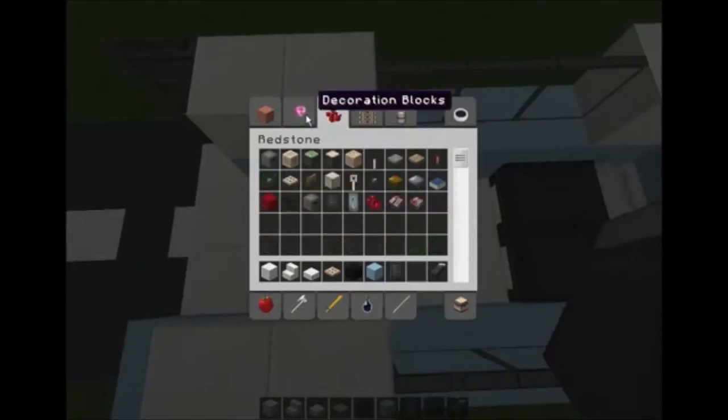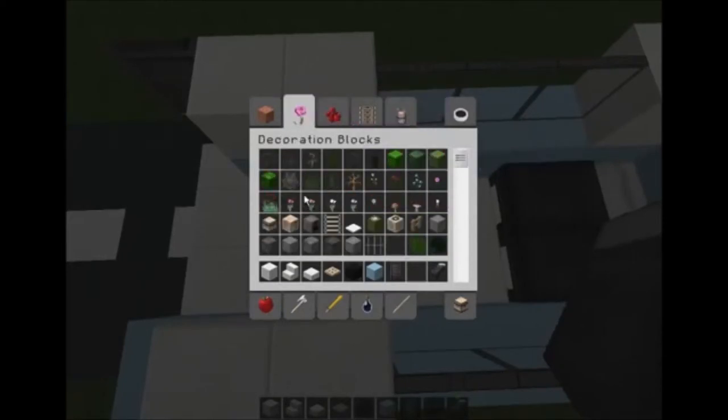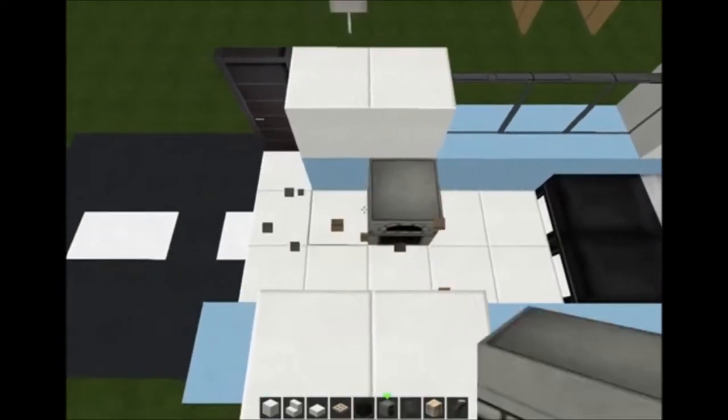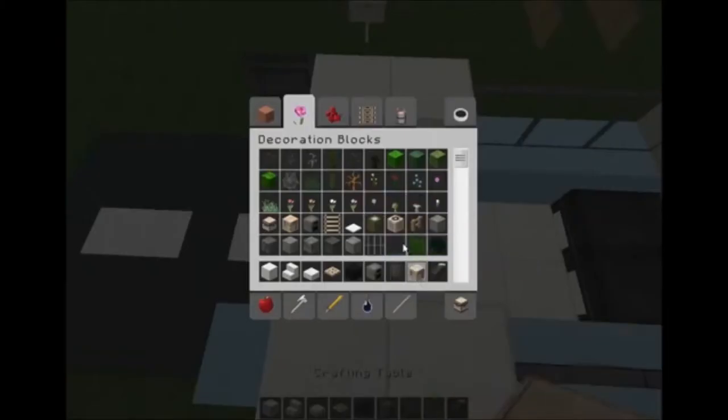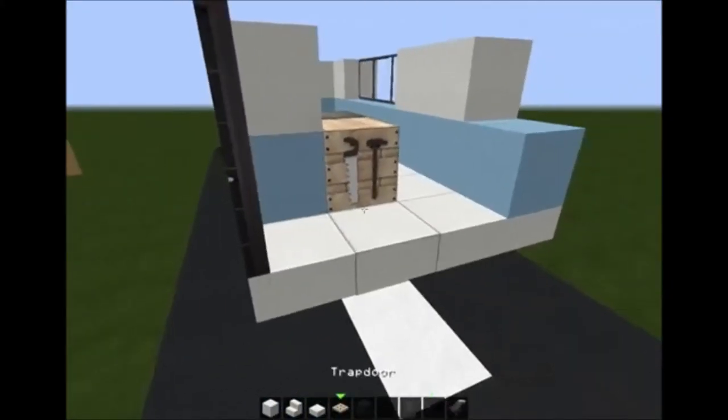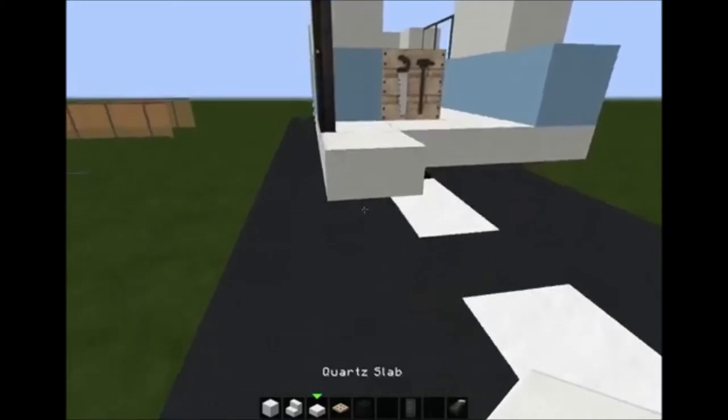I personally think that looks really nice. What you will want to do is go to decoration blocks again and get a furnace and a crafting table. Let's swap them around — I think that looks better. Let's just get rid of these two, and after that you will want to make this.